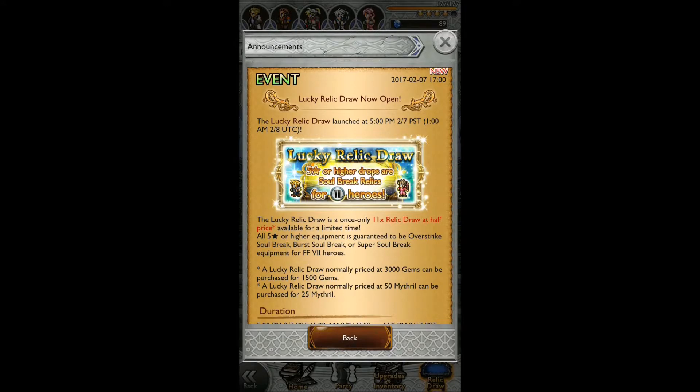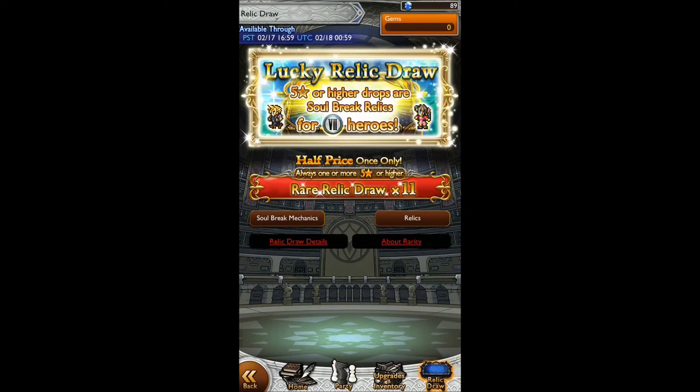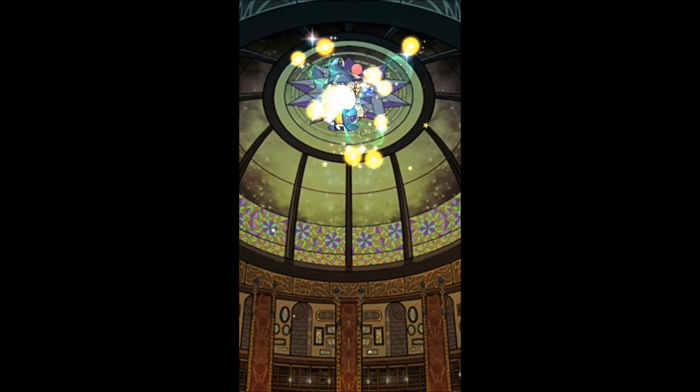Welcome back to Drunk Happy Gamers. Today we're doing another Final Fantasy Lucky Relic draw for Record Keeper, and this is a surprise — it came really out of nowhere. It's just for Final Fantasy 7. It's a Lucky Relic draw, a 25 myth draw. I pretty much know everything we're gonna get in this, so we might as well just get on with it and see what happens.